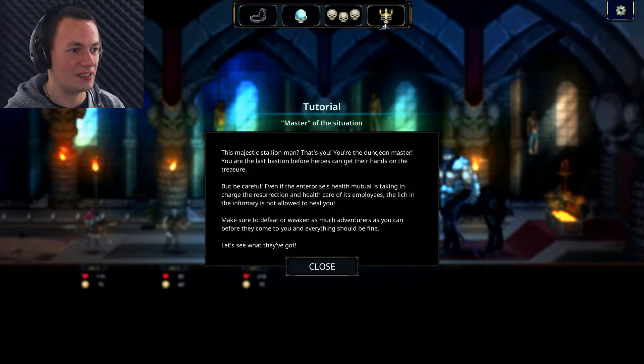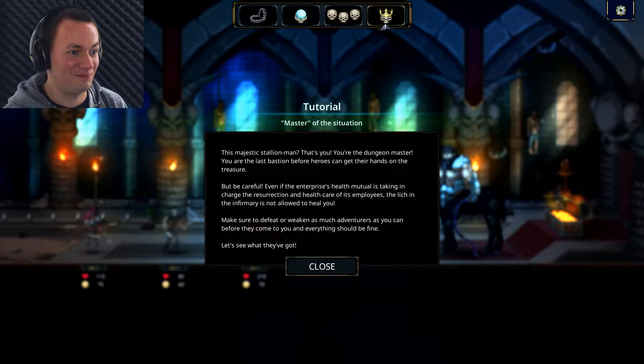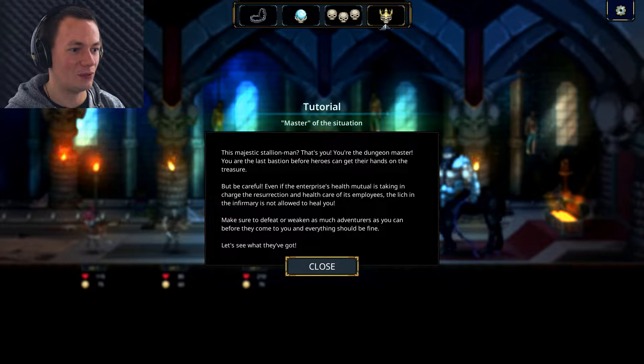The master of the situation - this majestic stallion man. That's you. Me? Really? You're the dungeon master. I'm already a dungeon master - I've done it! You are the last bastion before heroes can get their hands on the treasure. But be careful - even if the Enterprise's health mutual is taking charge of the resurrection and healthcare of its employees, the leech in the infirmary is not allowed to heal you. Make sure to defeat or weaken as many adventurers as you can before they come to you and everything should be fine.